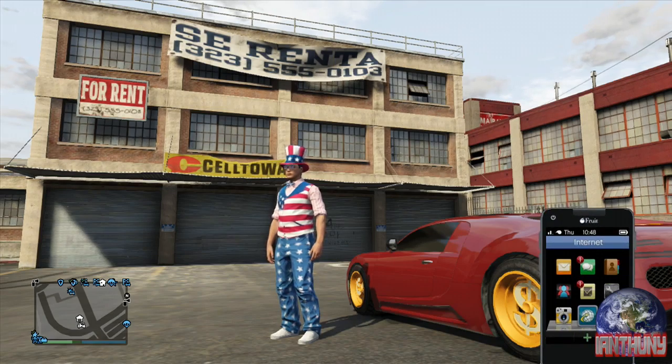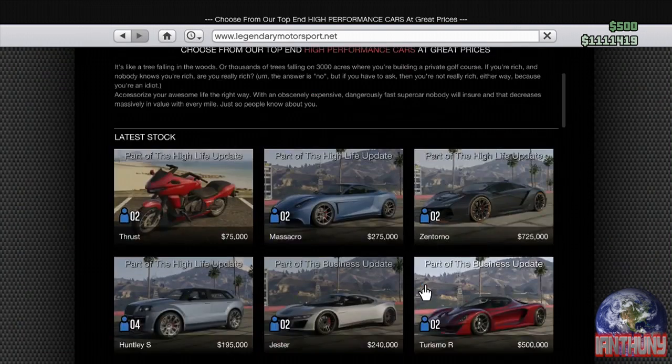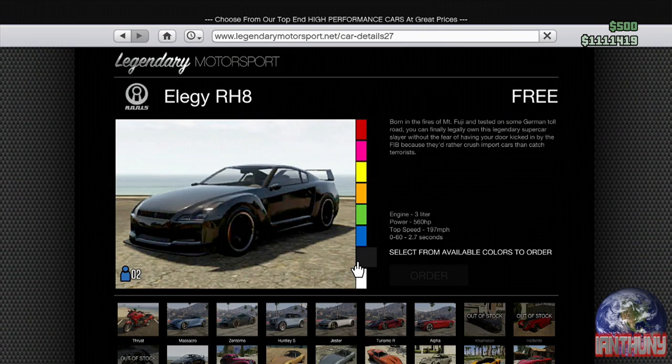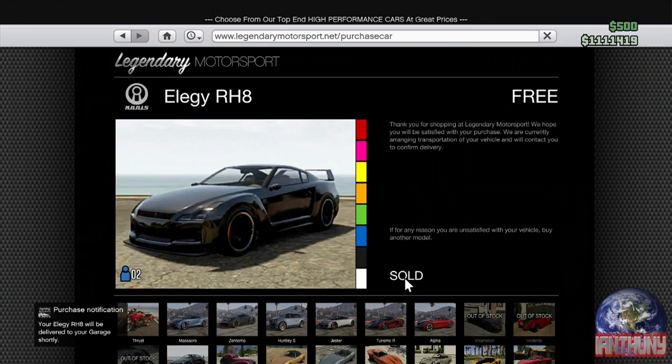The second step — you're going to need a friend for this also. Here's the second step: you want to go buy the LG RH8. It's a free car. Right there it is. Pick out a color that you like. Now that will be in your garage soon, so make sure you pick the right garage.